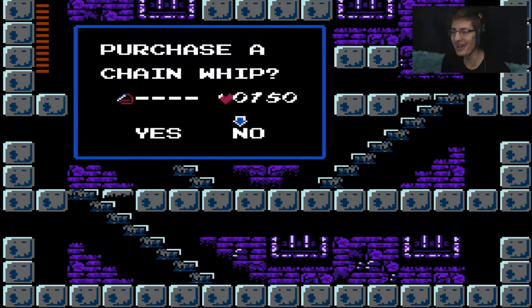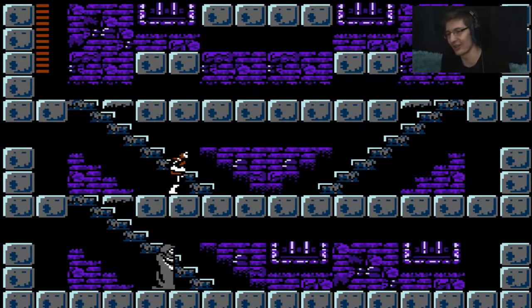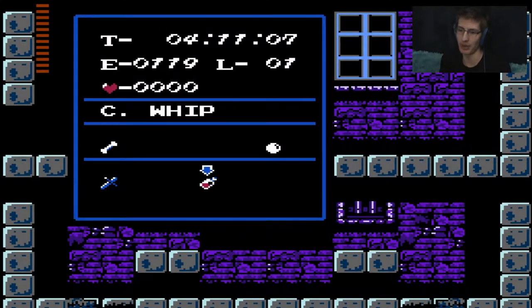Ooh, it makes a new sound! Ooh, it looks like Richter's. Kind of. Oh, that's cool. So, the shield comes from having the rib equipped, and Dimitri, you were right — I have to go like that to have the thing equipped to see the platforms. But since there are no hidden platforms here that I know of...